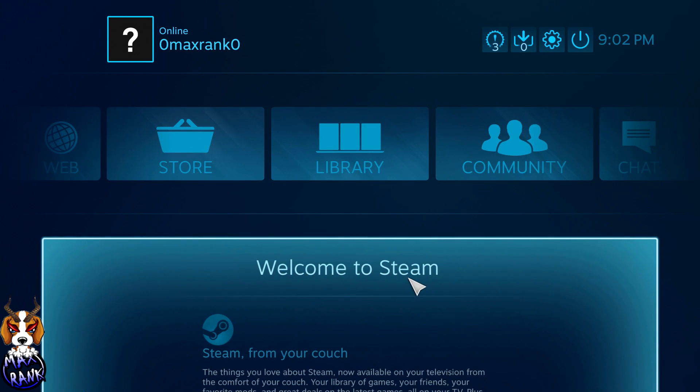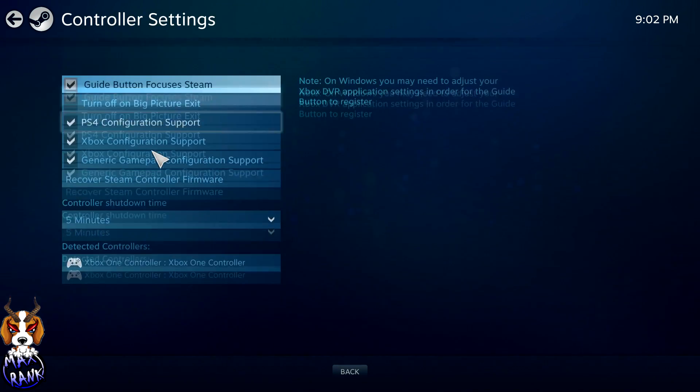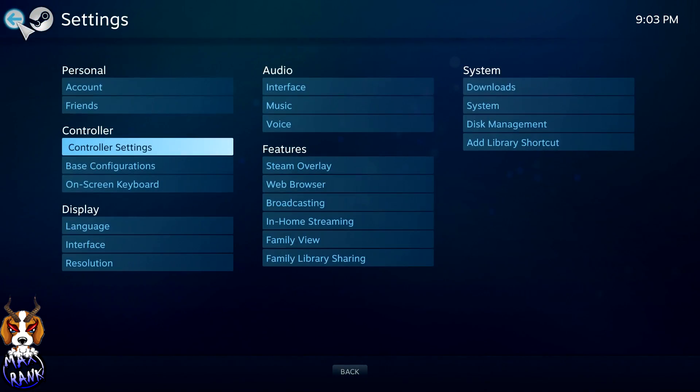First of all you need to download Player Unknown's Battlegrounds on Steam — it costs $29.99. Once you've got that, come to this screen and go into Settings. Under Controller Settings, tick the boxes you see on my screen right now. Your controller should show up there. Also tick PS4 Configuration Support just to cover all the bases, since this works for PlayStation as well. Then come back out of Settings.